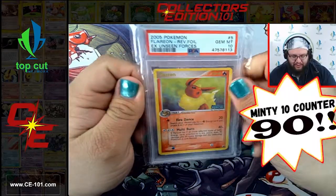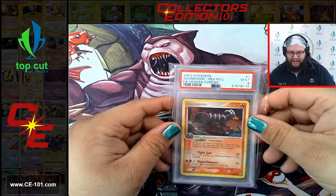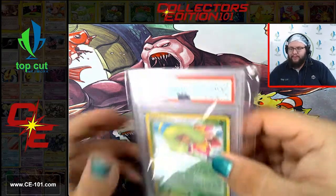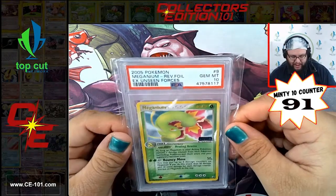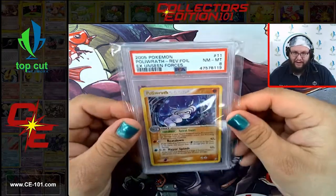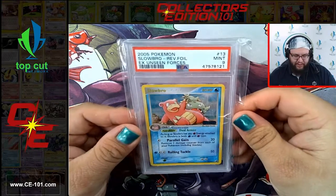Moving on next, we have Flareon from EX Unseen Forces Gem Mint 10. Forretress EX Unseen Forces at a 9. Houndoom also a Near Mint 9. Jolteon - super cool card. Meganium Gem Mint 10 - this card probably easily pushes around $300-$400. Looks so curious, I love that. Octillery Reverse Hollow Near Mint 8. Got a Poliwrath at an 8 as well from Unseen Forces. Porygon2 comes in at a 9. Slowbro at a 9. Slowking at a 9.